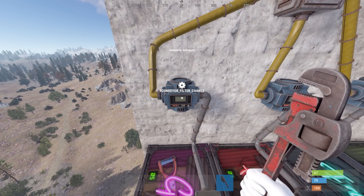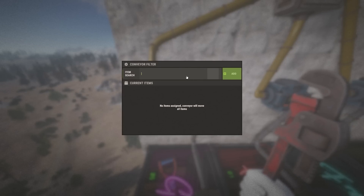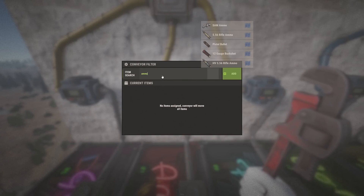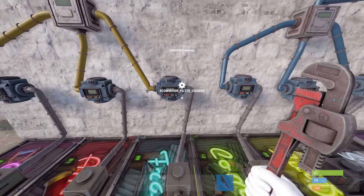Next, each of these conveyors has a filter option where we are able to add up to five items. I will add a couple guns and I will do that for the rest of these.